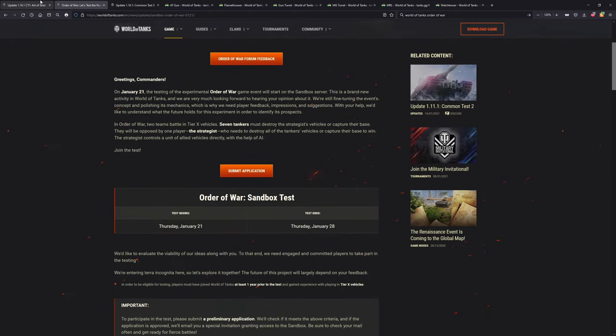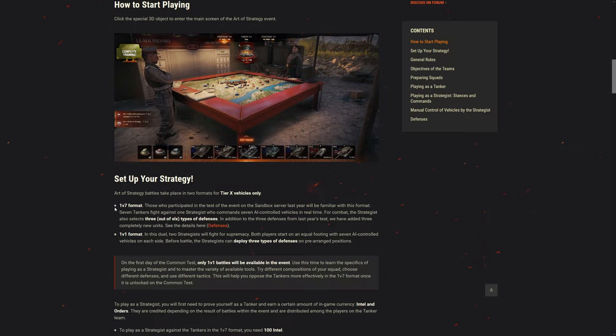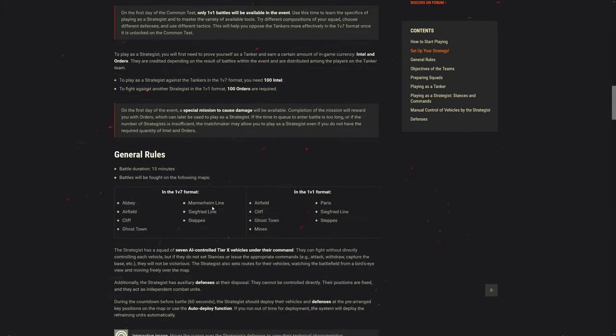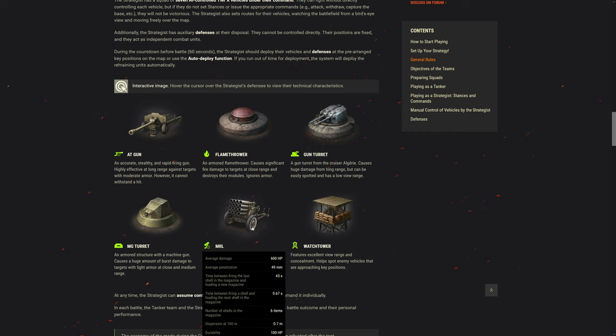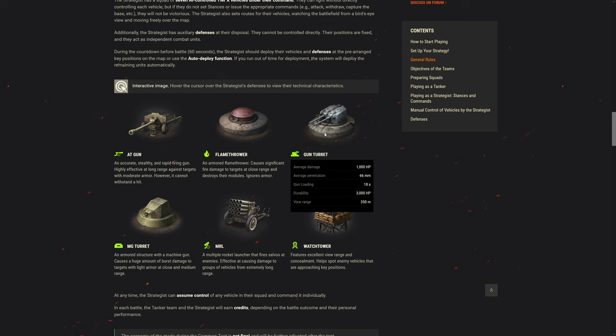Now it's a revamped version for the Art of Strategy. It's still the same one-versus-seven format, or you can play it as one-versus-one with all bots and bunkers — some variety. I haven't played it on the common test, so I don't know if you can place it anywhere, but it's probably still preset locations. Now you get to play with AT guns, the Flammenwaffer — a bunker with one or two flamethrowers — rocket launchers, machine gun turrets, artillery guns, and watchtowers.